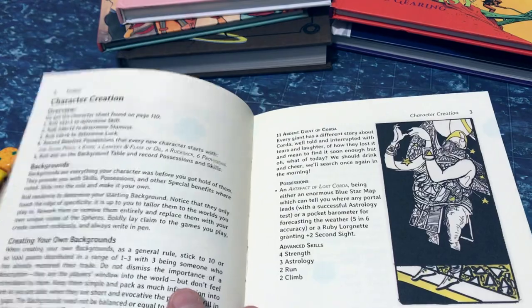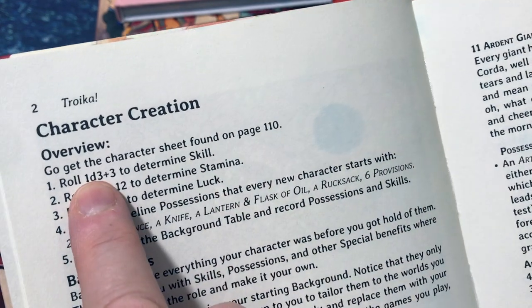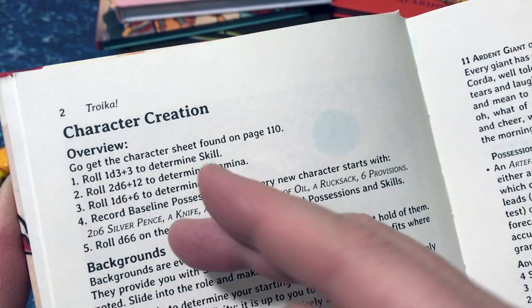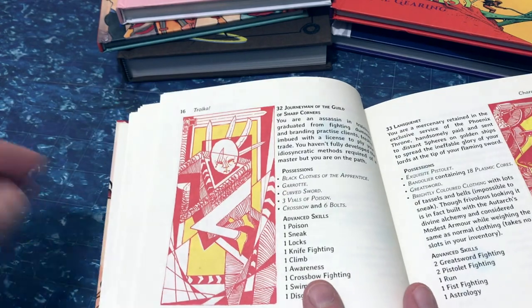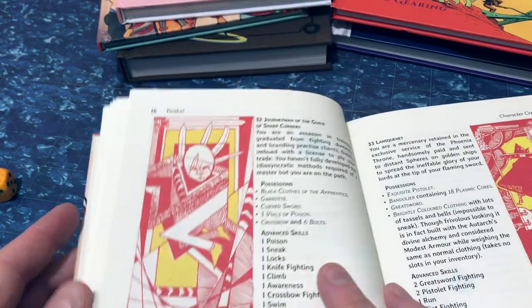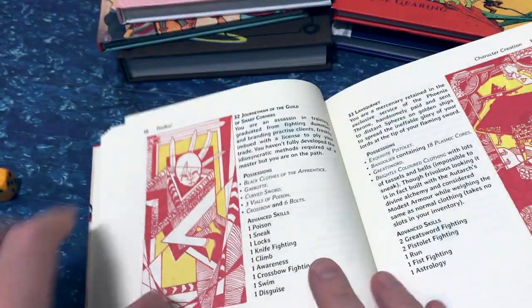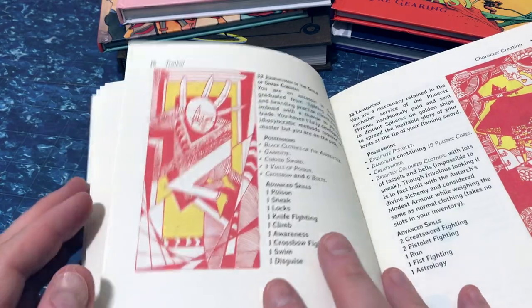The mechanics themselves are quite simple. You have a baseline skill level — in this case 1d3 plus 3, so a range of four to six — and you add that to any advanced skill values if you're using that skill. Then it's a roll-under with 2d6 for success. The entire system is based on d6s; no other dice are required. For example, if your baseline skill is four and you want to use your poison skill, you need to roll five or less on 2d6 for success.